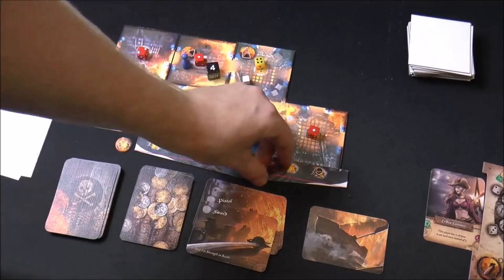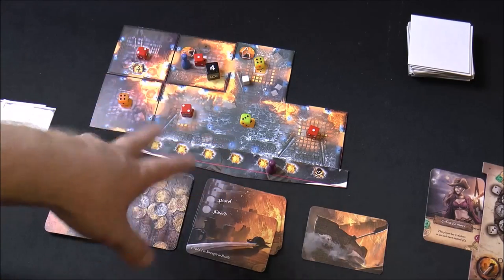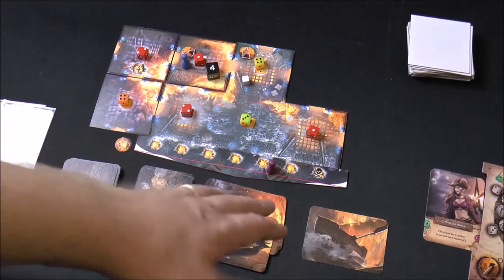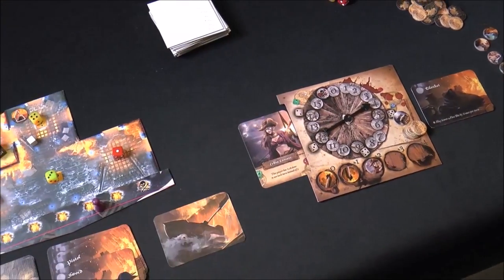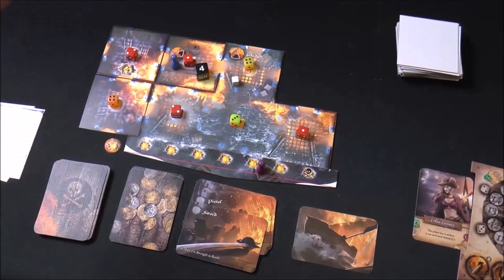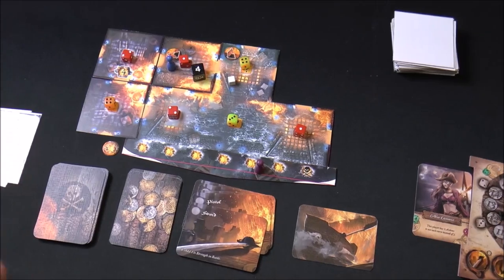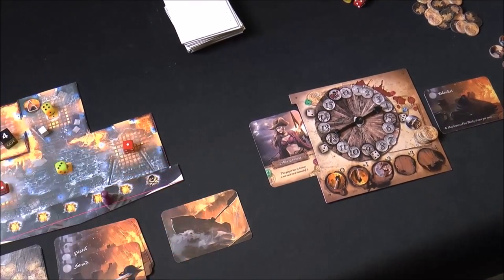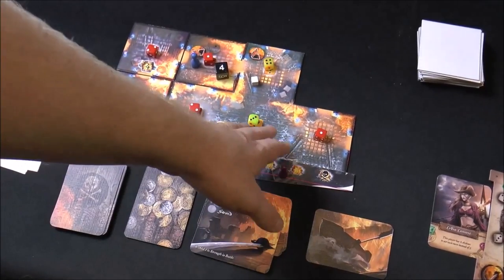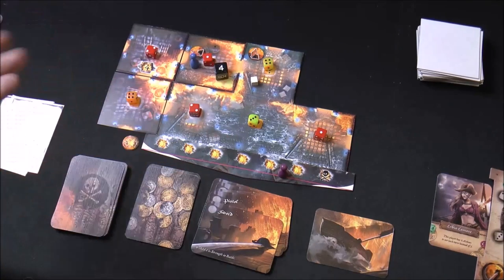To win, you need to get treasure tokens off the ship — the required number depends on player count. Once outside the ship, you can take a breather: drop your treasure to the side, reduce your fatigue by half, and pass any remaining action tokens to a teammate. You can also leave the ship just to recover fatigue even without treasure. Getting enough treasure tokens off the ship is your victory condition.